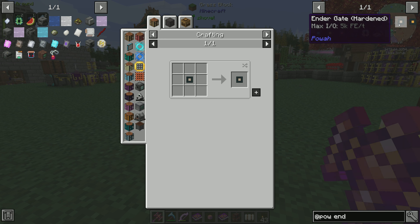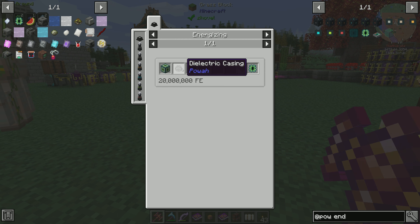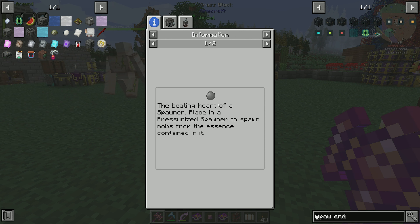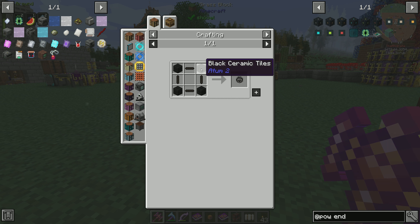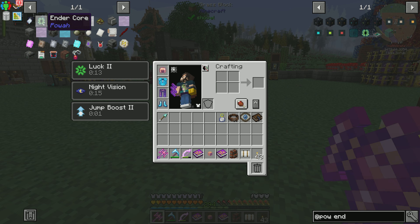However, in order to get those, we require ender cores. Ender cores are required to do this process, and in order to get them we have to set up an Enderman spawner to suck up all the Endermen and turn them into a spawner core. Everything else here is fairly easy — it's just ender pearls and blaze, black ceramic tile and dielectric rods. The system knows how to do all this stuff except for making these ender cores.